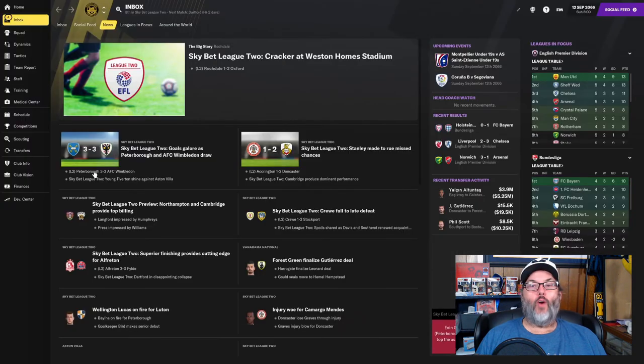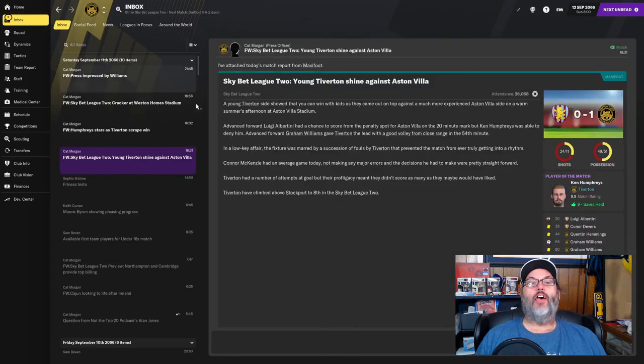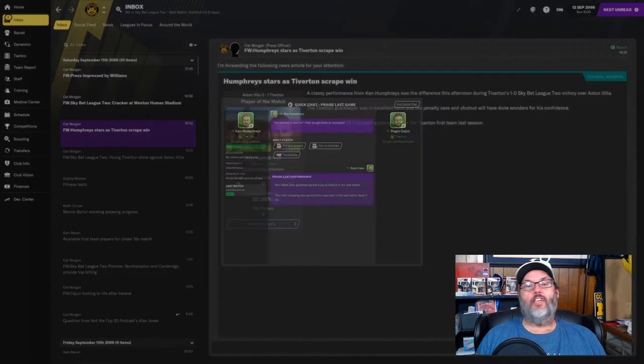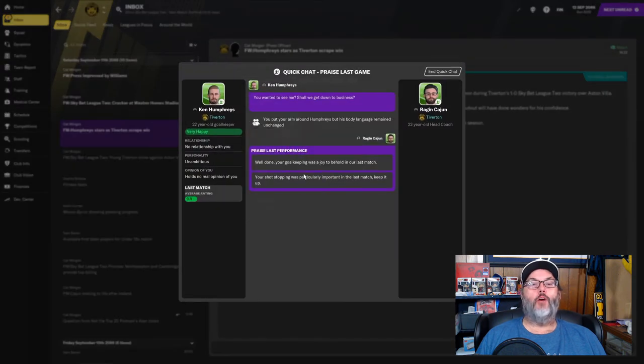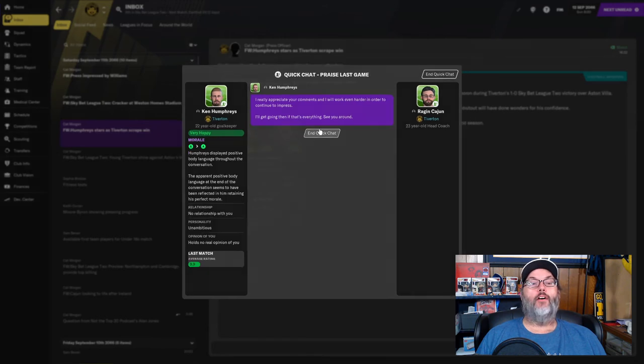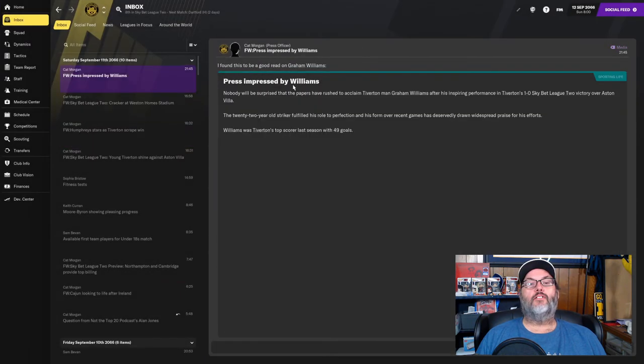That's gotta be the greatest goalkeeper performance I have ever seen. Our club value is $254,000 and they spent $3.3 million on new players this year. Humphreys was the star of that game - it was a joy to behold, perfect morale.